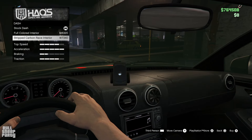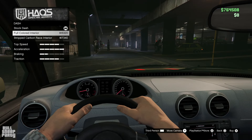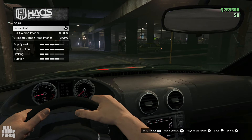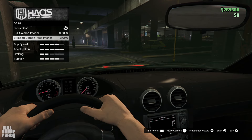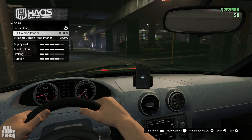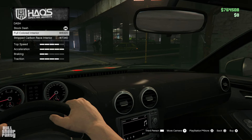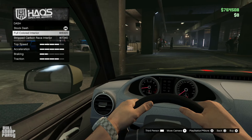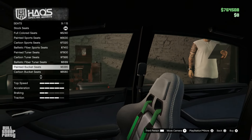Being a Los Santos Tuners DLC vehicle, you can completely modify the interior. There's a bug though — the phone stand appears or disappears depending on which interior option you come from. If you go from the stock dash down to the full-colored interior, you don't have a phone stand; but from the carbon race interior to this one, you do. Also, the vent in the middle doesn't change between options.